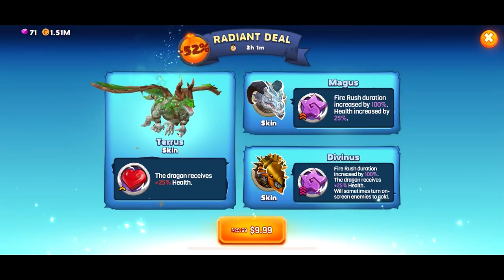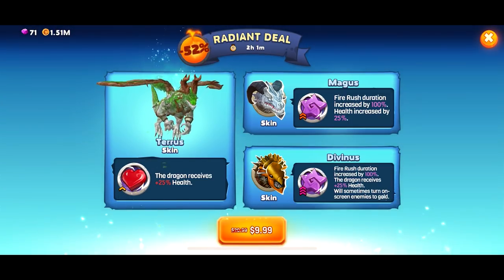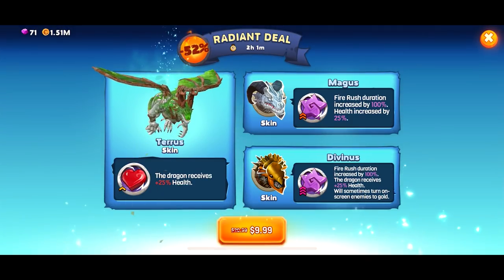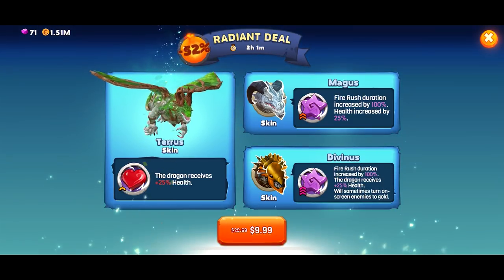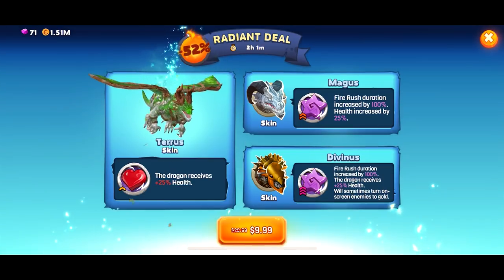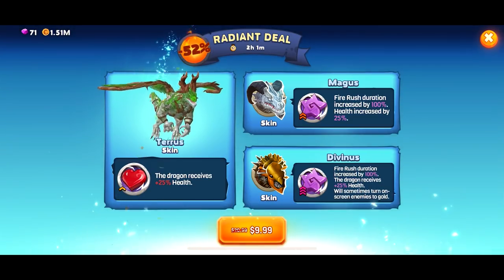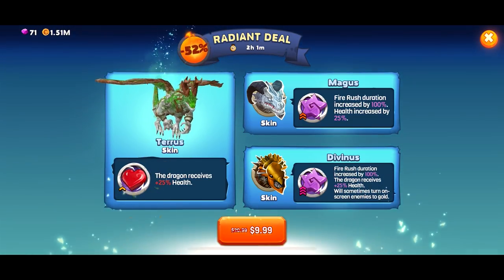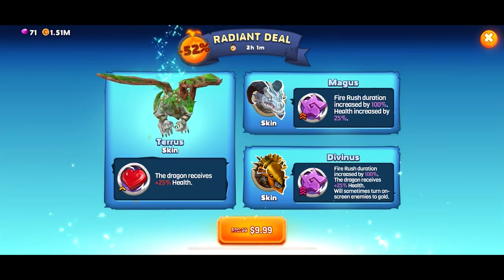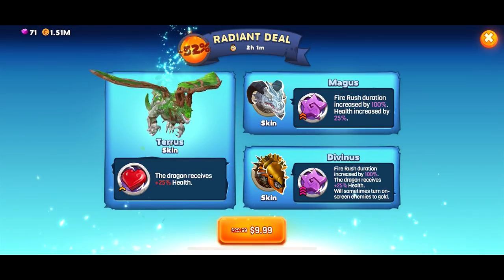I'm so glad I recorded this video right now — there's only two hours left on this deal. It's a 52% discount, so this is a Radiant deal. I don't know if we get all these skins or just one at a time. I think we get all of them. So you get the Terra skin, which gives the dragon 25% health. The Magus skin gives Fire Rush duration increased by 100% and health increased by 25%. The Divinus skin — that's going full-blown angel dragon — also increases Fire Rush duration by 100%, gives 25% health, and will sometimes turn on-screen enemies to gold. That's pretty cool.